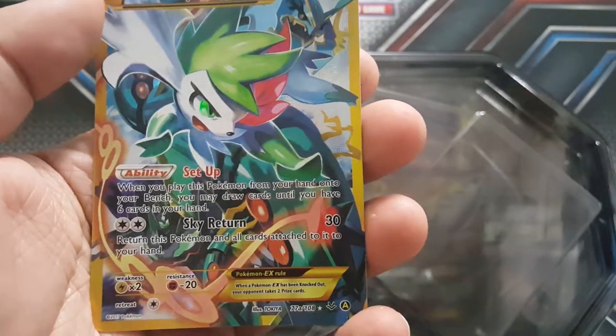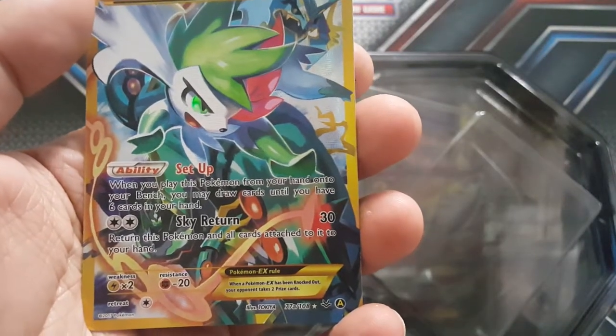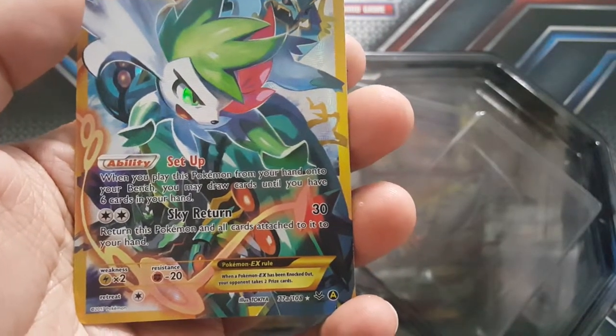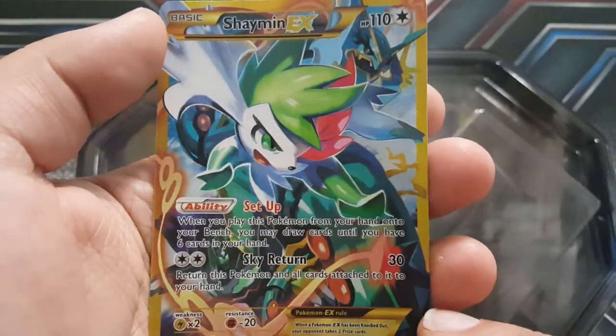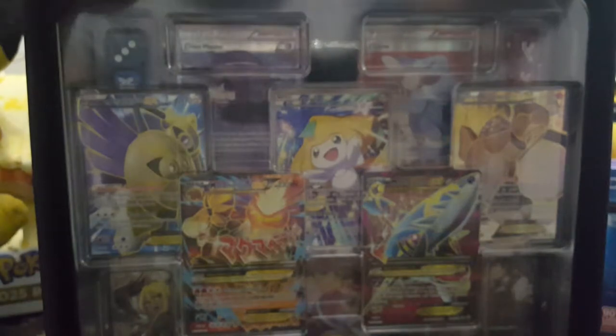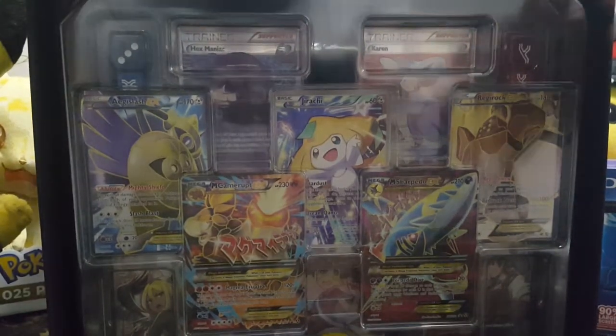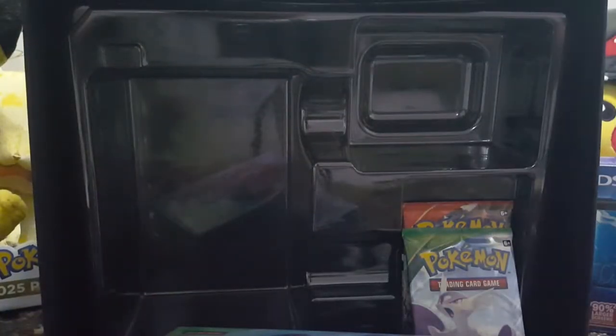'When you play this Pokemon from your hand into your bench, you may draw cards until you have six.' That's nice. Sky Return does 30 but you return this Pokemon and all cards attached to it to your hand. Let's put those to the side while we keep opening.